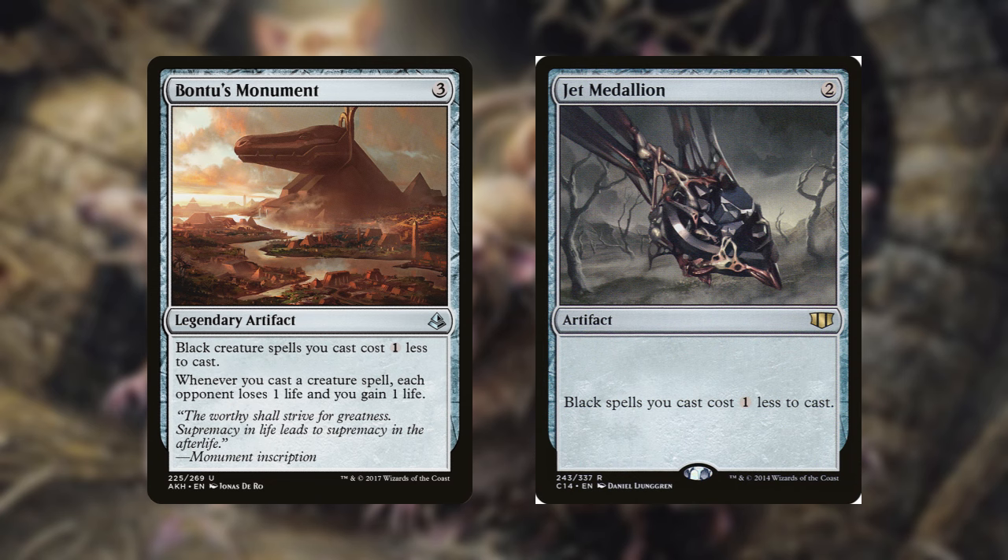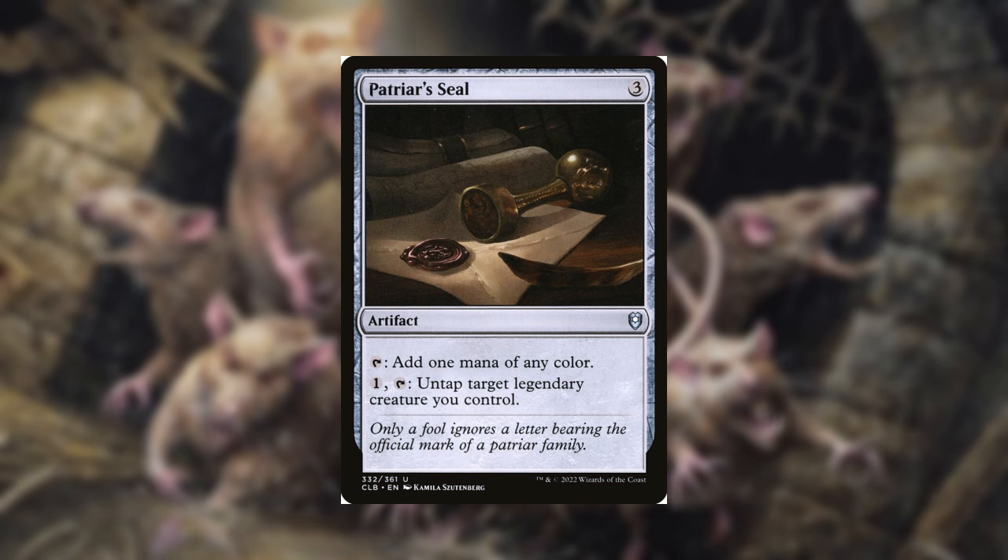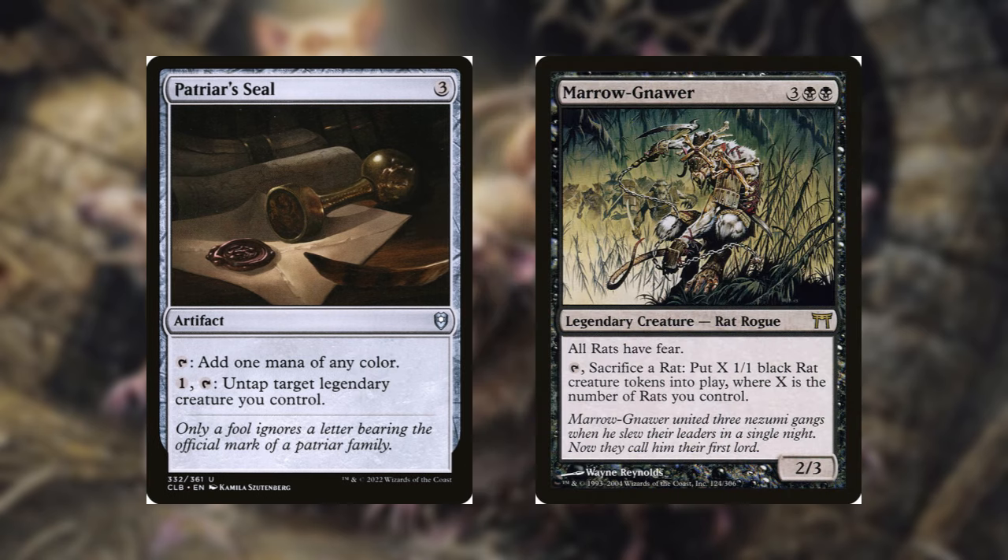Bontu's can really hit its stride when you're casting a lot of rats. Last, we have Patriarch's Seal — this is definitely a mana rock in this deck. Not only can it tap for mana, it also has the ability to untap your commander. I'll show Maronour's activated ability again here. This can really get you going early and will help you assemble the ideal board state a lot faster.